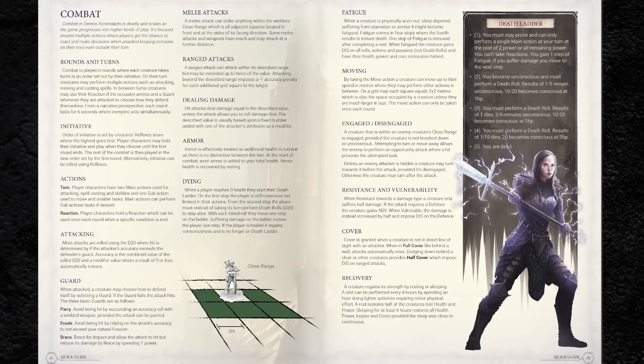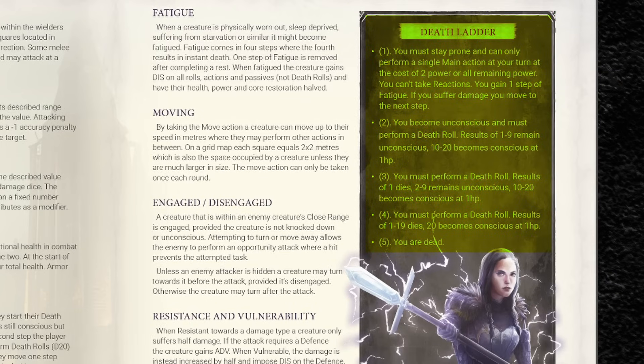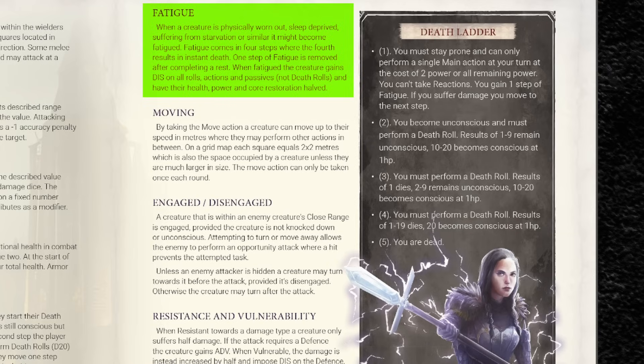Combat is very firmly defined as taking place on a grid, where each square is a fairly standard two meters by two meters. One fun mechanic is the death ladder, where when your character hits zero health they start a sort of countdown, having to roll each turn. With each failed roll they move down one step on the ladder, and upon the fourth failed roll they are dead. There's also a fatigue ladder in the game, where the fourth level of fatigue is an instant death — a mechanic that harkens to the more harsh and unforgiving approach of OSR games.